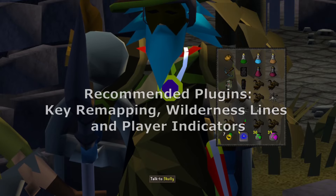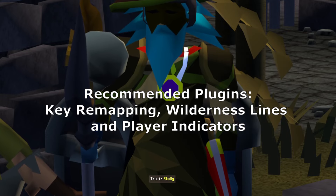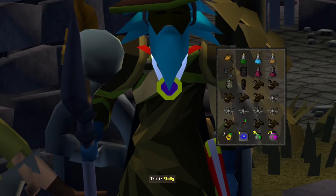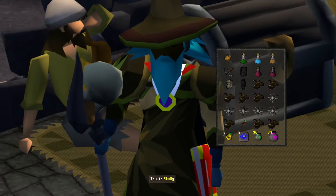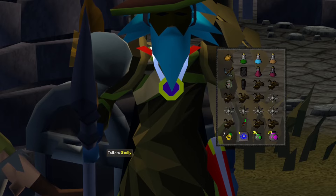You can download a plugin called Key Remapping where you can have your F keys assigned to your 1 through 5. So if you like playing with World of Warcraft or use your 1 through 5 and WASD, I can use WASD to move my camera around. That's pretty much the setup I use.